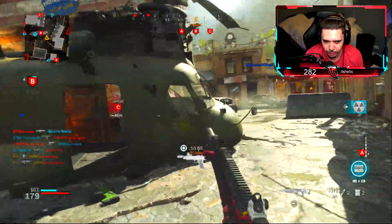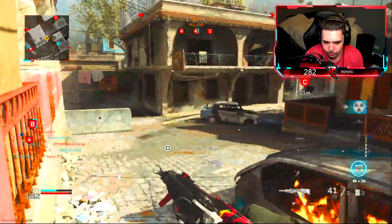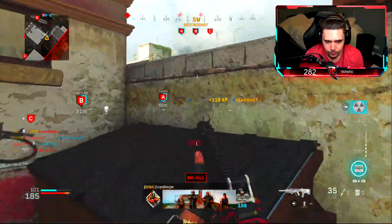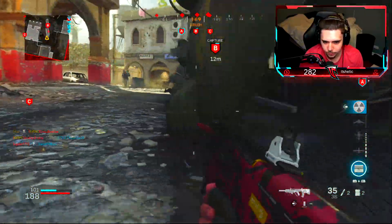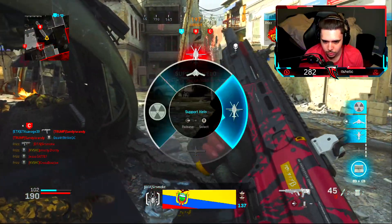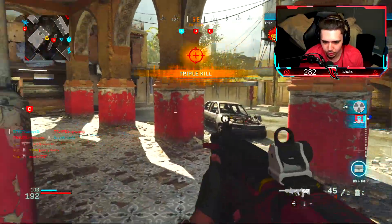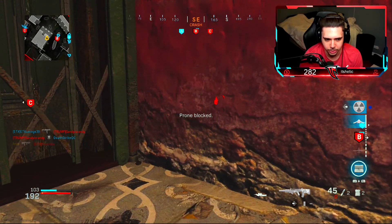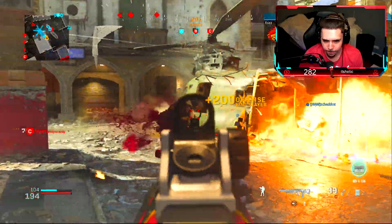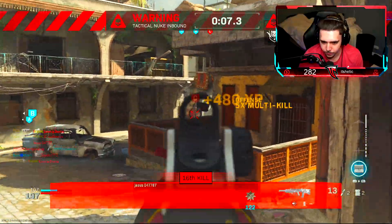When you get your Advanced UAV at 12 kills, I highly recommend saving it as long as possible. A great number to call it in is at 20 kills — once you hit that 20 mark, call it in and you're able to move around a little more freely. You can most likely sweep up those last 10 kills. At minimum you should get five kills, then sit back for the final five. If you're anxious and calling it in all the time, you'll probably end up dying two or three kills short, which is awful.